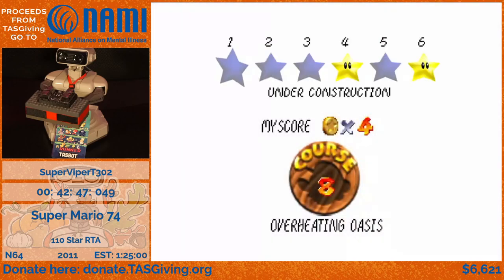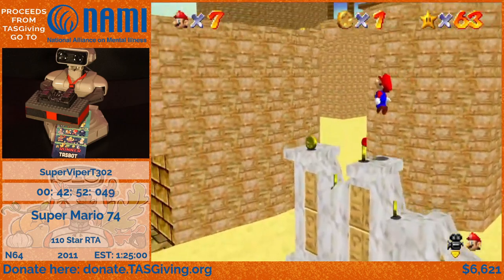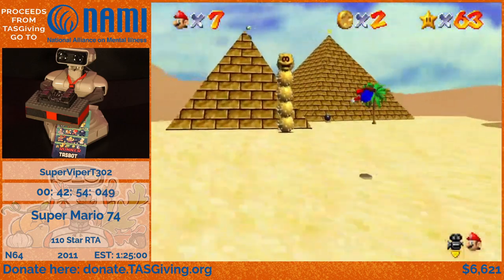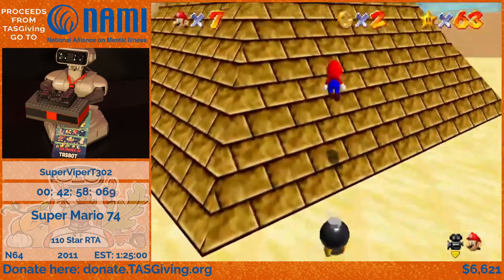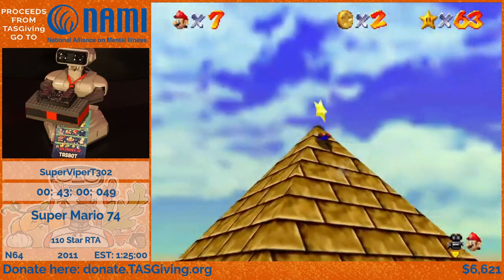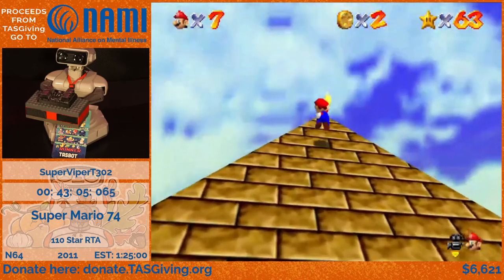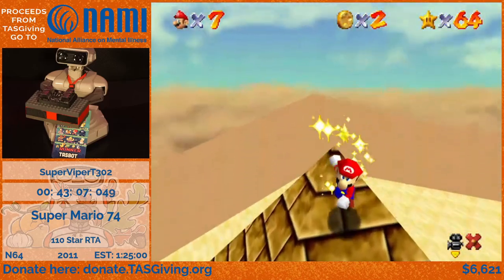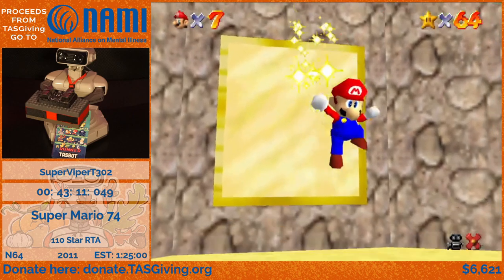There's one more — this is a really great example of what you could call lazy level design, or rather early ROM hack level design. You get a star just for climbing up to the top of this pyramid, which I just horribly failed. One of the easiest stars in the game, personally.